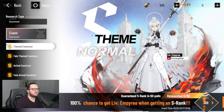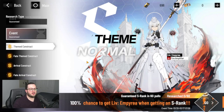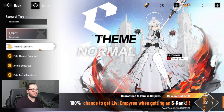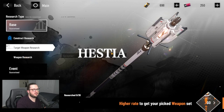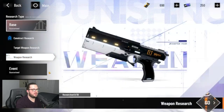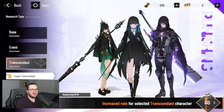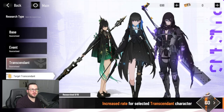On the base banner, after 40 attempts you are guaranteed at least one S rank. The other things black cards can be converted into are the event construct R&D tickets — used to pull on the themed, fate arrival, or fate arrival construct banners. These are rotating S rank characters who have previously arrived, or brand new characters on the themed construct banner. There is also a gacha for weapons: the target weapon research for the unique weapon of the current themed S rank character, and a basic weapon research with a chance at S rank weapons too. There is also the transcendent banner, and the cub banner which becomes relevant around level 80.